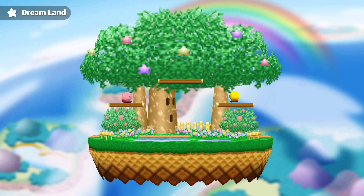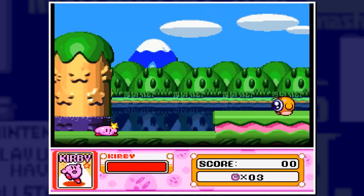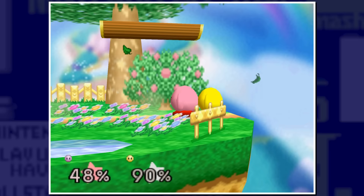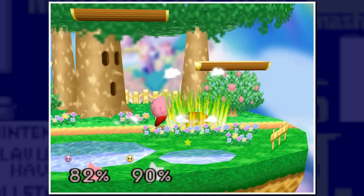Dream Land from the Kirby series is one of the creator's favorite stages. This colorful stage is inspired by Green Greens, originally from Kirby's Dream Land but more based on the appearance from Kirby Super Star. The stage prominently features Whispy Woods, a giant tree with a face who serves as the first boss of those games. On this stage he simply blows wind either left or right, pushing players in the respective direction but dealing no damage. The background is a low-quality top-down view of Dream Land, and you can occasionally see King Dedede or Bronto Burt flying across.